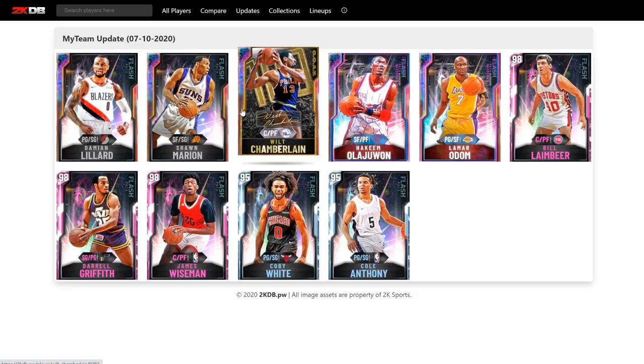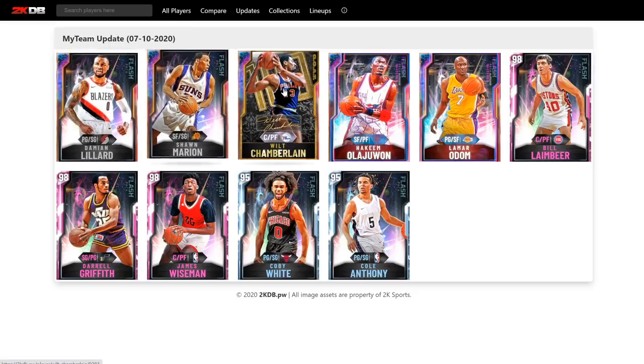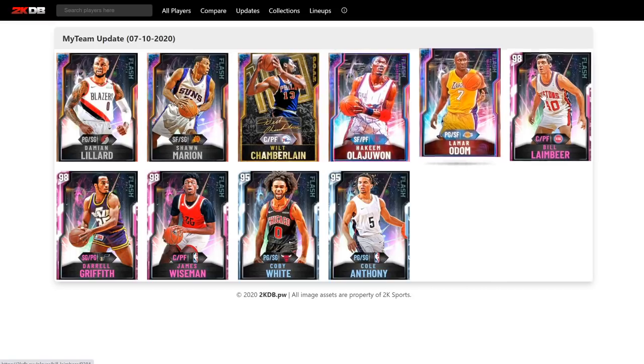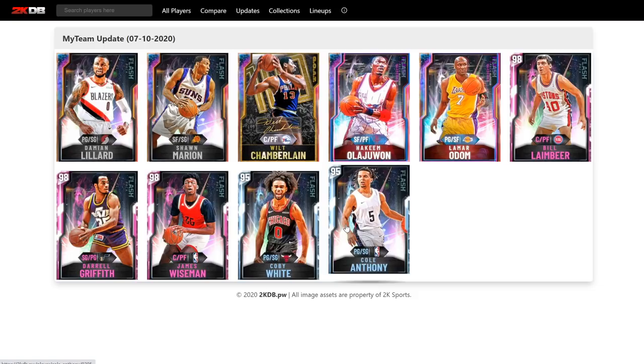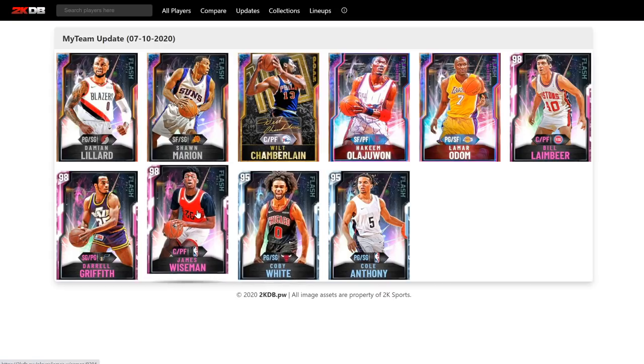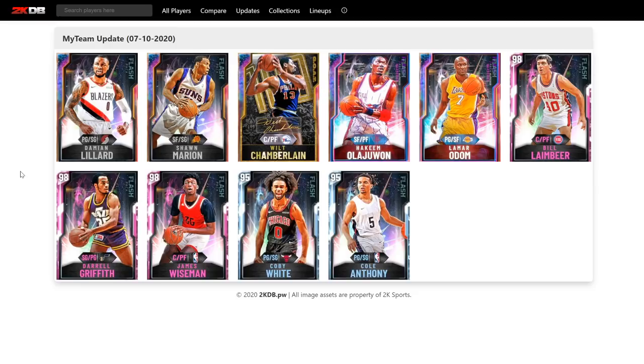In terms of centers in this game, I would probably say it's Kareem 1, Wiseman 2, and then you can put Wilt — a lot of people have Wilt 3. I personally have Embiid 3, but you can put Wilt in that conversation with Embiid. Wilt is better than Shaq though. So if you have Shaq over Embiid, Wilt is the third best center in the game — he is literally just a better Shaq. So anyway, that is the video. Stay as far away from Lillard and Shawn Marion as you can. Wilt depends on price but could be very good. Hakeem is going to be very Bill Russell-type. Lamar Odom is going to be exceptional. Bill Laimbeer — stay away. Cole Anthony — stay away. Coby White, if you're new to the game at 1,000 MT he'll be fine. James Wiseman, if he's cheap, could be the best cheap center in the game. Daryl Griffith, if he's cheap he'll be okay. Thank you guys for watching, please like, comment, and subscribe.